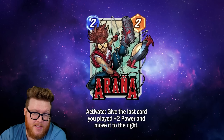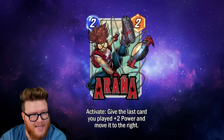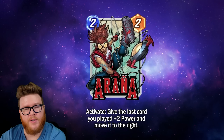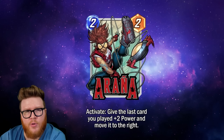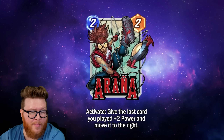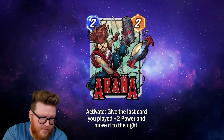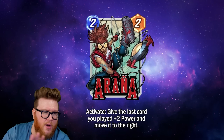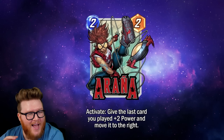This is a pretty powerful effect — a total of two-four in stat output, and that movement can scale a bunch of stuff even further. Any extra move on a Vulture or a Human Torch can add a bunch of stats. This seems like it could be a really core piece of the puzzle in a move deck.